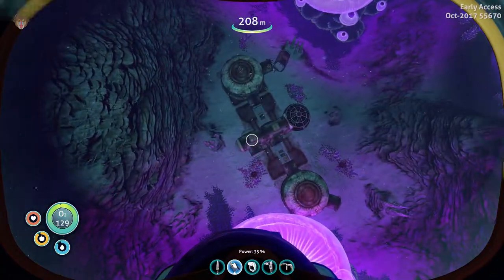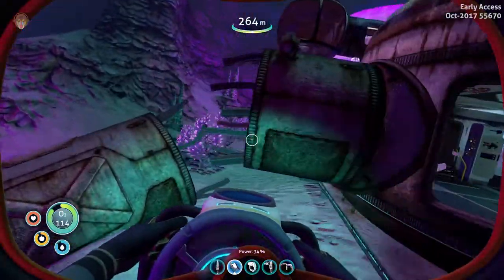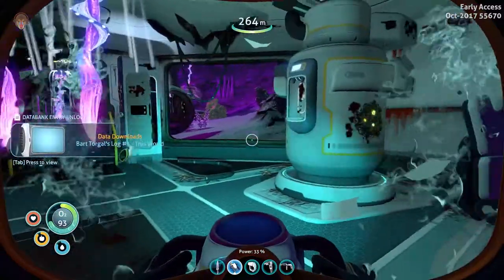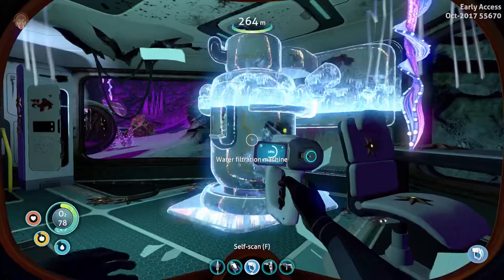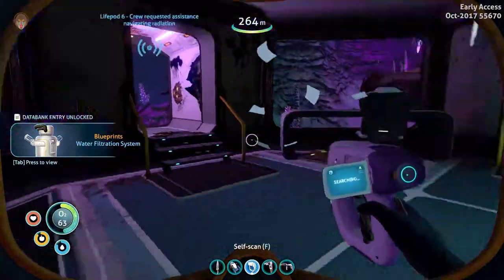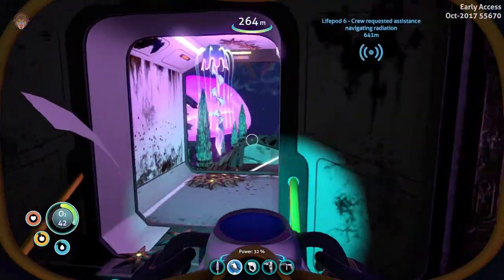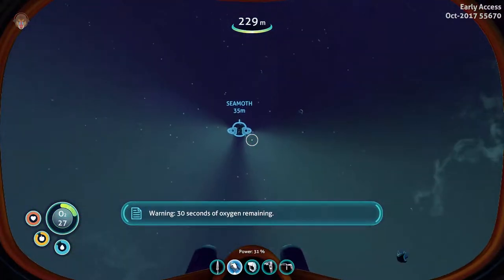Let's go again. We have to be super careful — those things are poisonous. There's a PTA right there. There we go — water filtration machine! Oh wow, we're getting a lot of blueprints today. But I want to see if there's something we can build. New blueprint acquired! Signal location uploaded to PTA. Integrating new PTA data. Let's quickly get out of here and to the sea moth as quickly as possible. 30 seconds, I know.